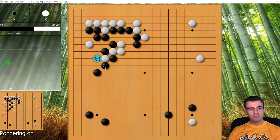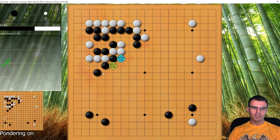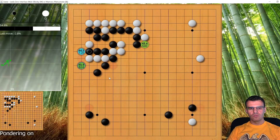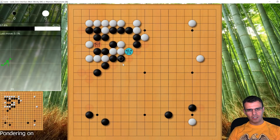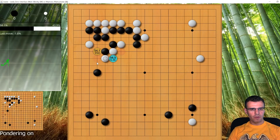The computer seems to think it's good for black — black will have an easier time living than white, and once black does that black only has to handle one outside group while white has two weak groups. Push up and you have two weak groups to push on; it's a delicate fight but one black can handle. My opponent doesn't do that though — he just plays here, and so I play here, a pure forcing move with good aji.